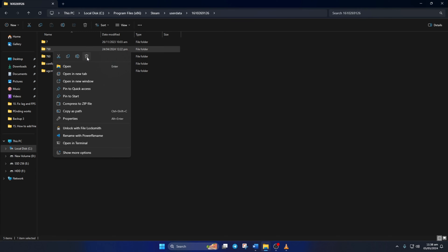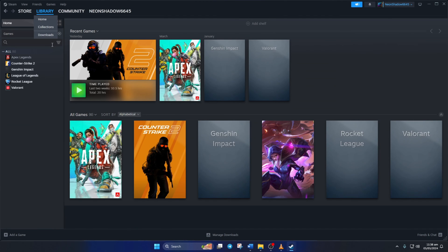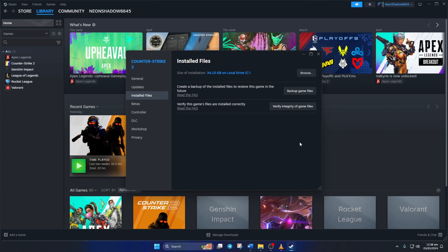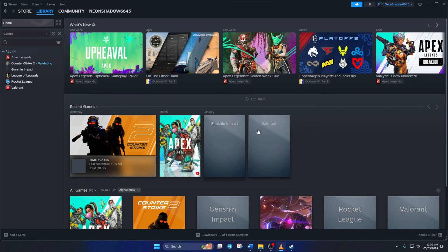Next, open up Steam and go to your Library. Right-click on the game you are facing the issue with and select Properties — in my case, it's Counter-Strike 2. Click on Install Files, then click the Verify Integrity of Game Files button. Steam will start verifying and repairing the game, and after that the issue should be gone.